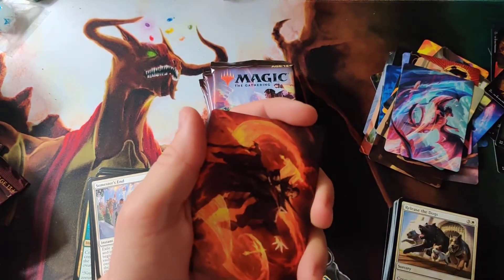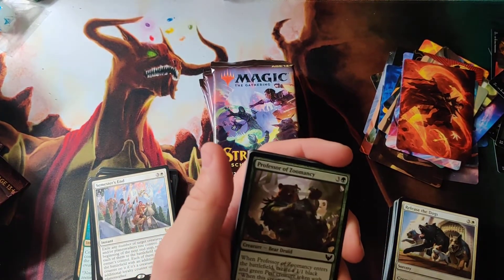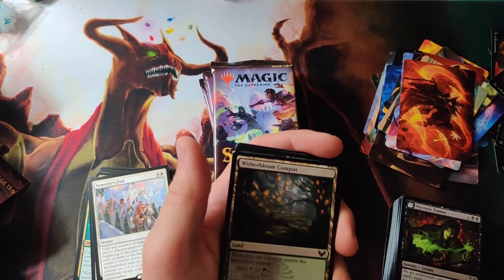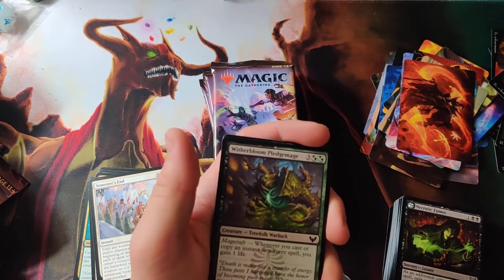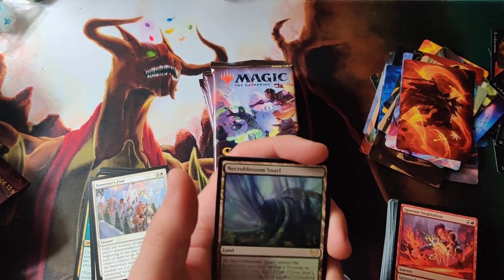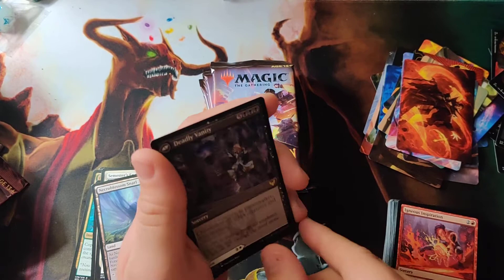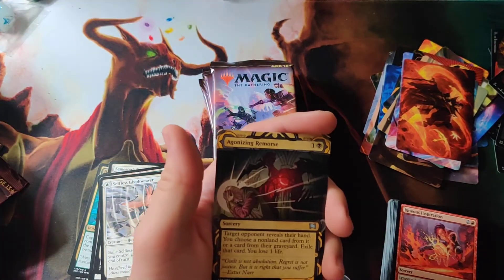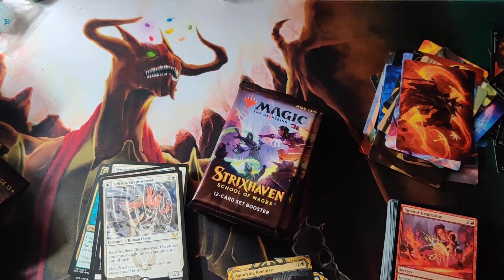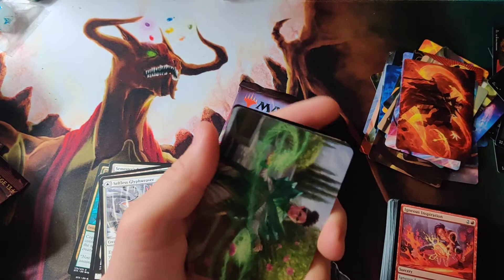Token in the back. Planes. Necrotic Fumes for the lesson. Uncommon, Professor Zumancy, Spined Karak, Cram Session, Witherbloom Campus, Witherbloom Pledge Mage, Ingenious Inspiration, and Necroblossom Snarl — actually need that card. Selfless, Deadly Vanity, Agonizing Remorse again, and foil Exilerating Exclusion. It seems like really odd packs, getting random things such as out-of-set cards.